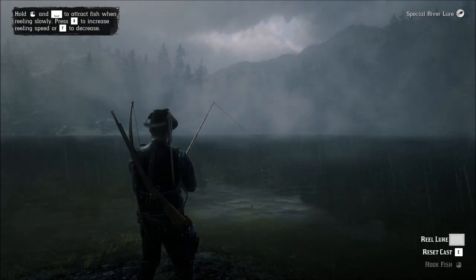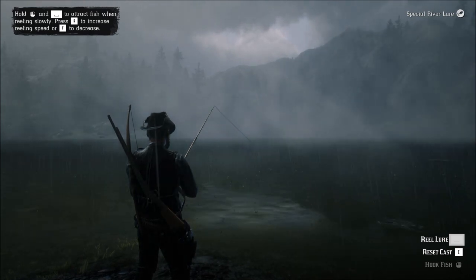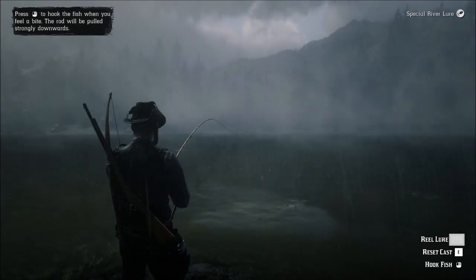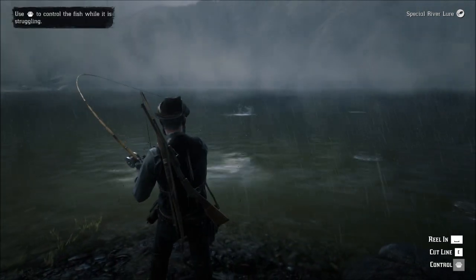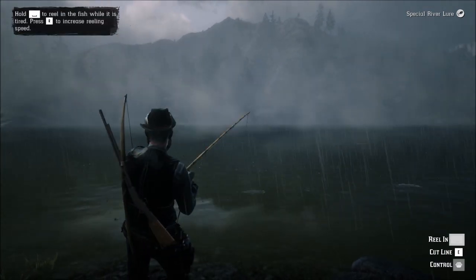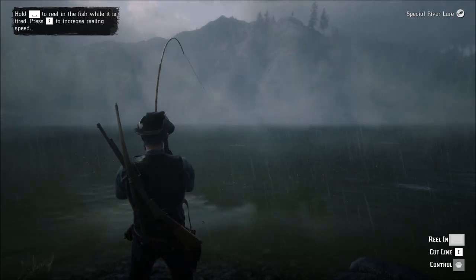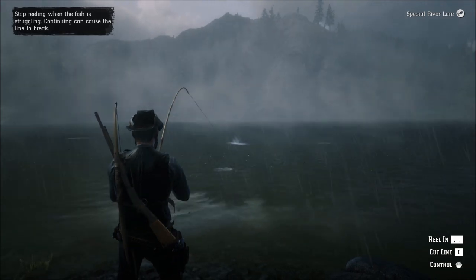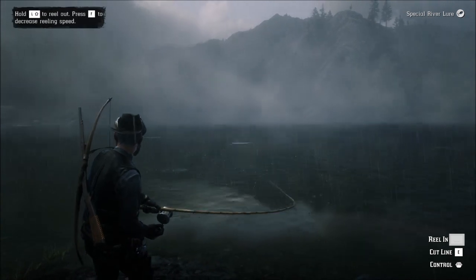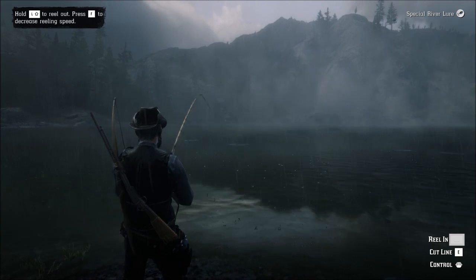Got a good little rain going on right now, which might make the fish come out more - the fish seem to come out more in the rain, which is actually really neat. And here we go, we got a bite! This is definitely a big one - see how the line's coming out already. Tap R a couple times so it comes in faster, and just yank on it. When he's fighting, let him go.